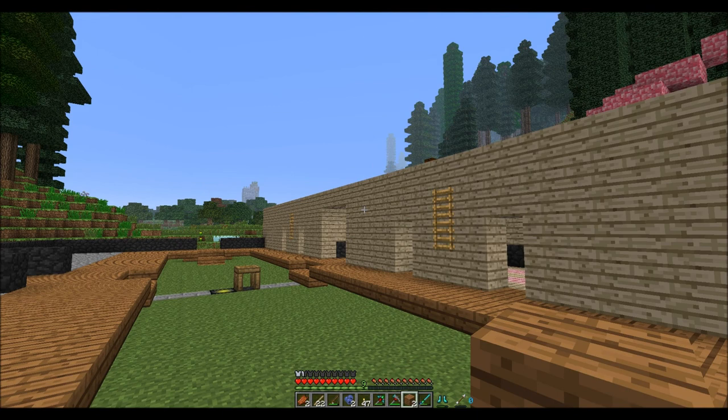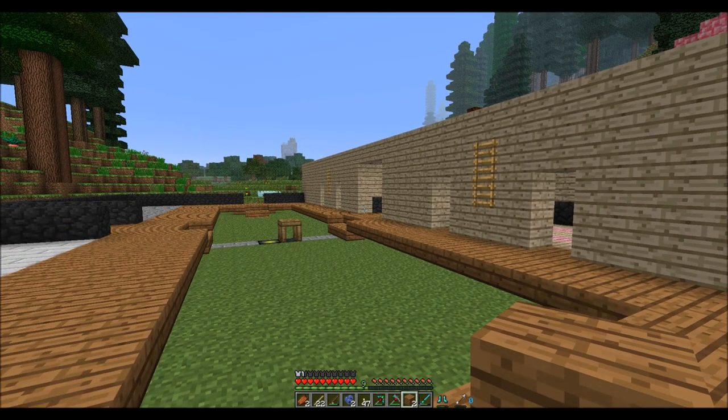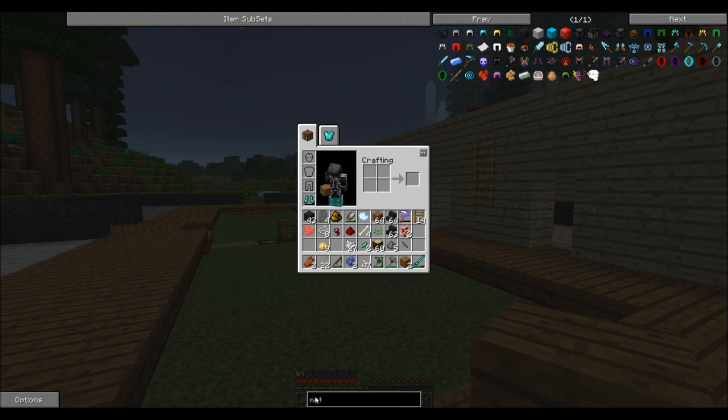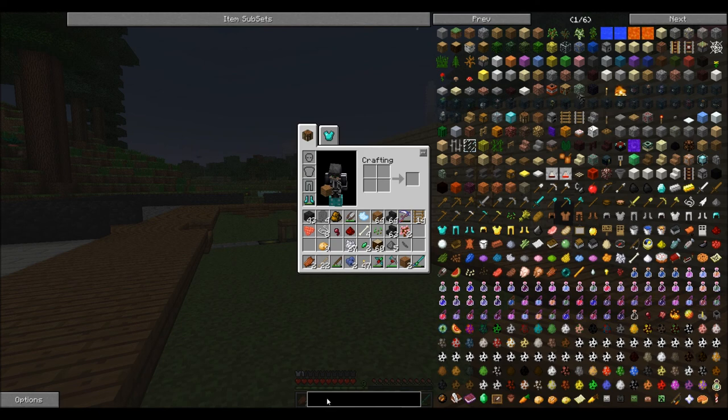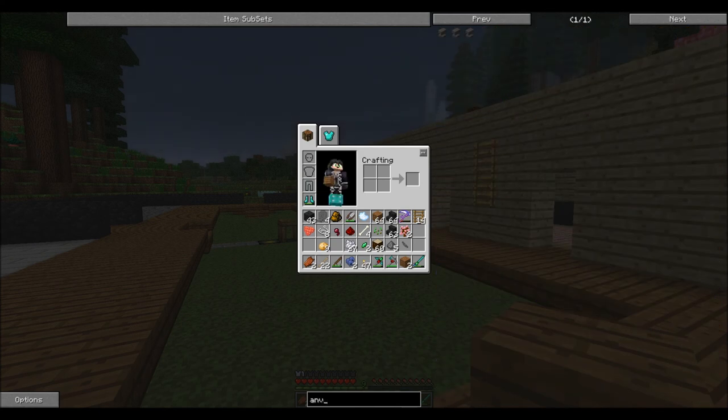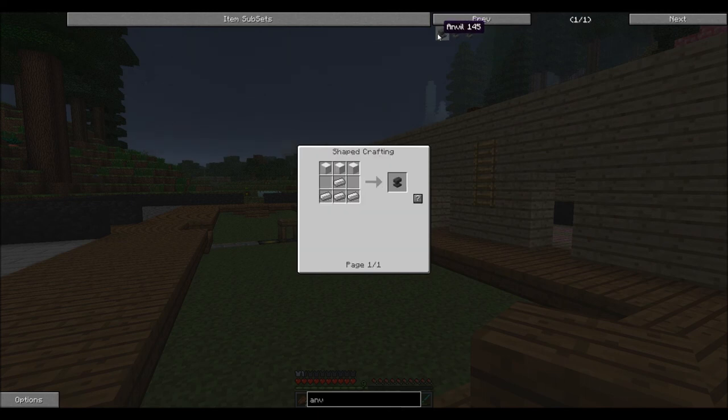Type in 'anvil' on the bottom right — you have to type it in and spell it right. Right-click on it like you want to see the recipe. Did you click on it to see the recipe? Click on the anvil picture — no, it's right there up the top. Click on that one. You're in creative mode — get out of creative mode.